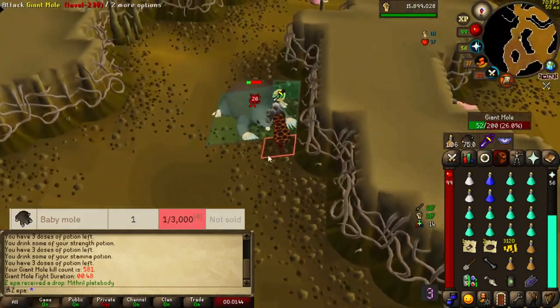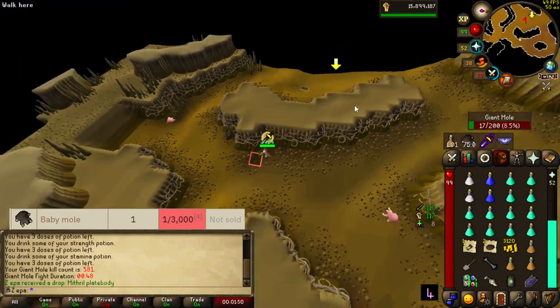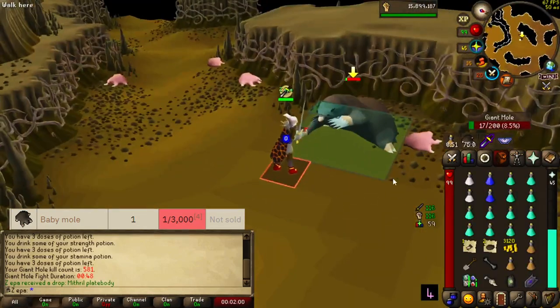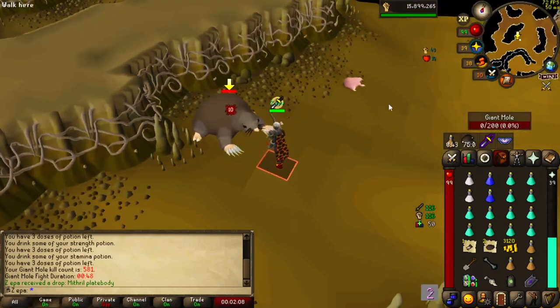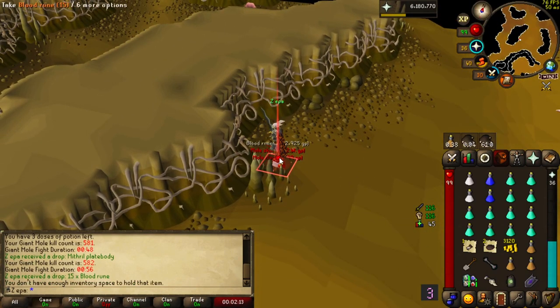The pet is the big ticket item, which has a one in 3,000 drop rate. I would definitely suggest you go for this pet as it's one of the best looking. You can transform it to look like these baby moles, which are the small hairless pink things — the aesthetic is absolutely off the charts.